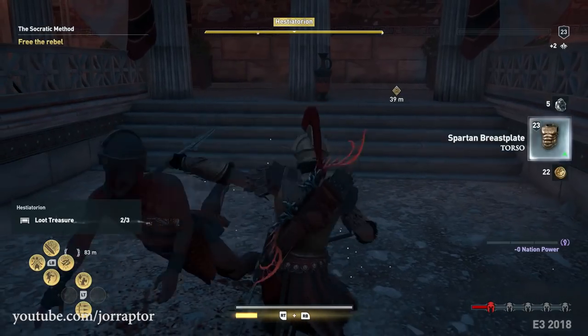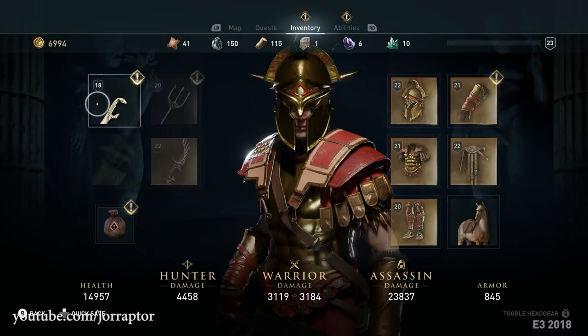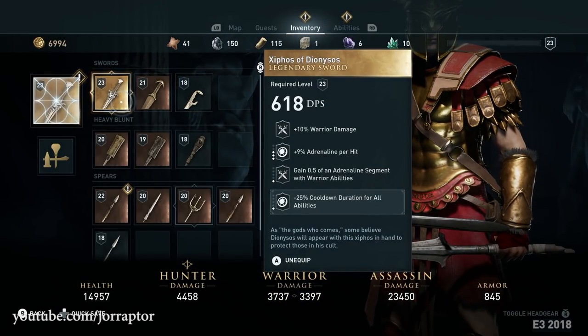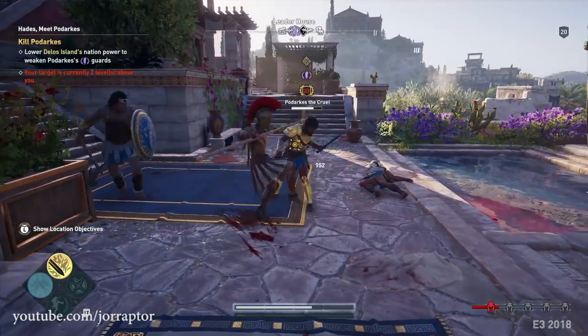If you enjoyed that, then a like would be super appreciated and let's go. The Xiphos of Dionysus is a legendary sword dropped by the leader of the region that I had to kill in his villa — a pretty tough level 23 boss that I took out at level 20.